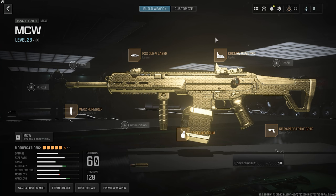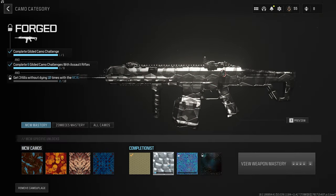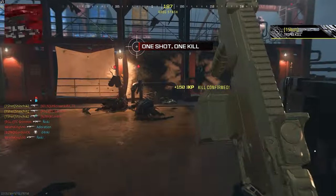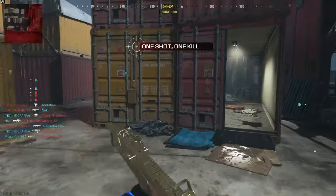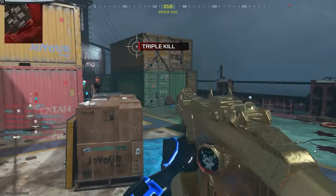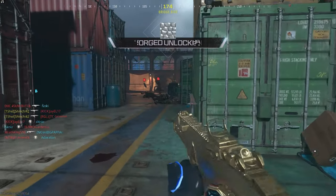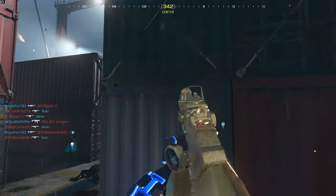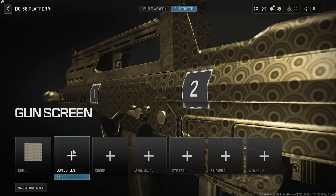Now, this is going to be the MCW. This MCW challenge is going to be three kills without dying. So basically, just get three kills, and when you die it resets — then just get another three kills and you'll complete the challenge. One thing I want to add: whenever you're completing this challenge, especially in Shipment, I would say use a high capacity magazine. This will allow you to complete these challenges faster so you don't have to keep reloading.